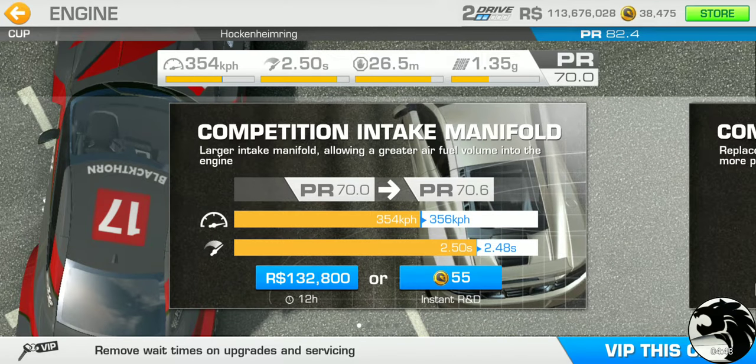Three rounds of upgrades across all categories should bring your PR exactly to the 82.4 target. The first round of cash upgrades has a 12-hour wait time, so if you're planning on winning this car, you need to get rolling early. This one requires more proactive action than recent, more affordable limited time series.